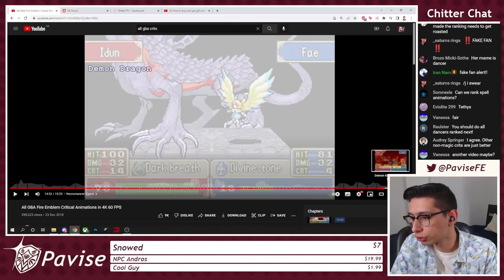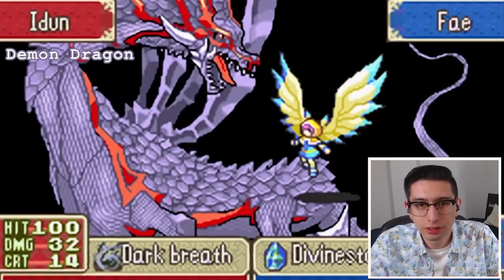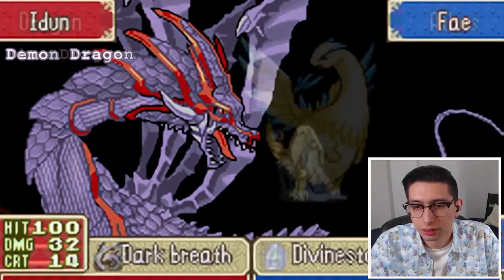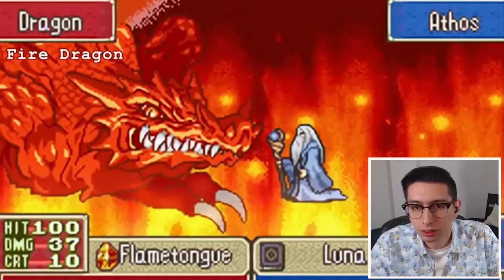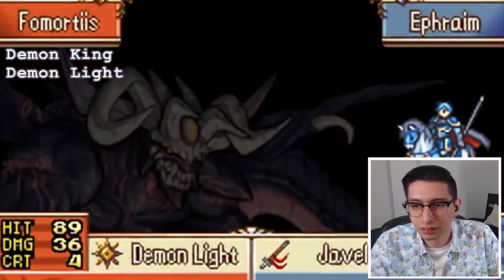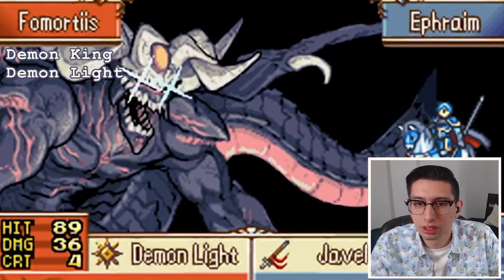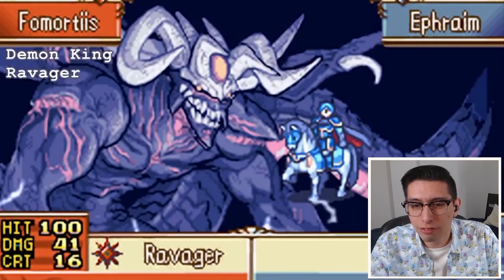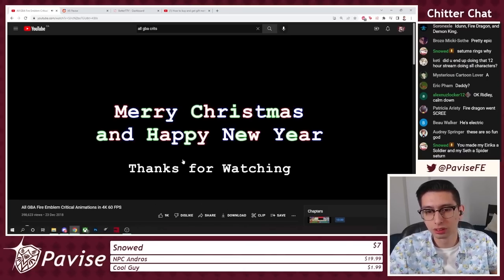Next up I think it's just the dragons — Demon Dragon, Fire Dragon, and Demon King. I'm not going to rank these, we're just going to let these ride. Fire Dragon up next. Oh shit! That's a cool one. And then the Demon King — that's a cool animation. And then we got Ravager. Oh shit! Hit them with a hook. And yeah, Merry Christmas.